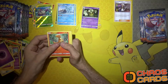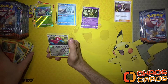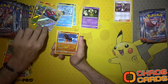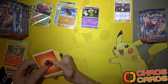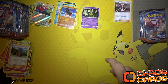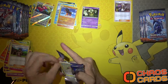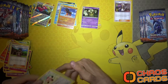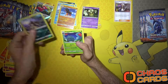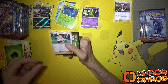No GXs yet so we should be due for one very soon. We've got a Porygon2 reverse holo and a Mudsdale rare non-holo, and then we've got an Olivia, Curlier, and Ribombee.